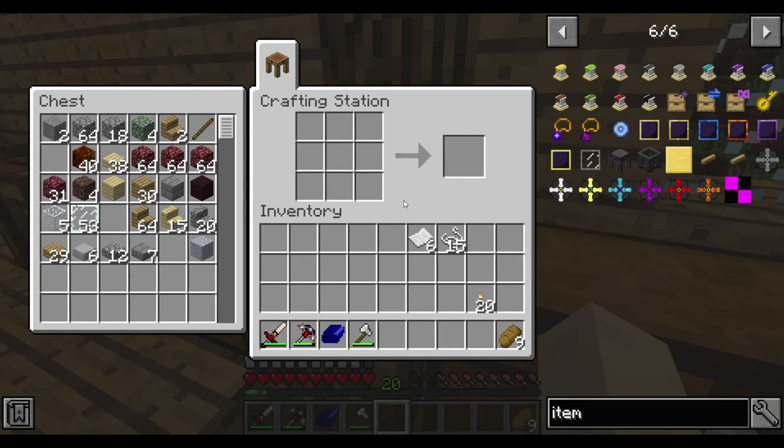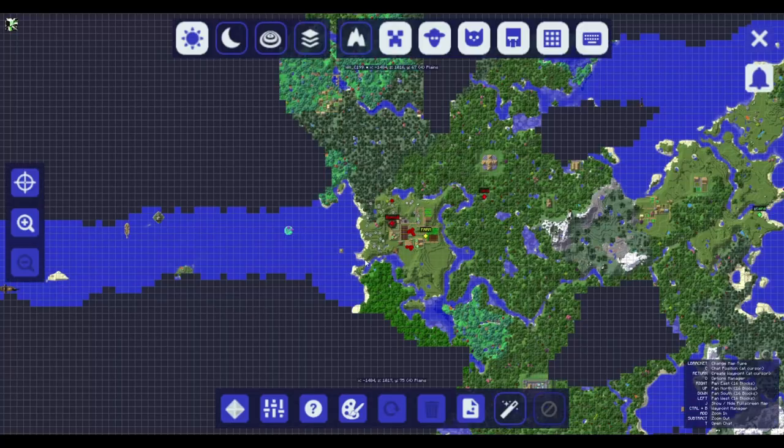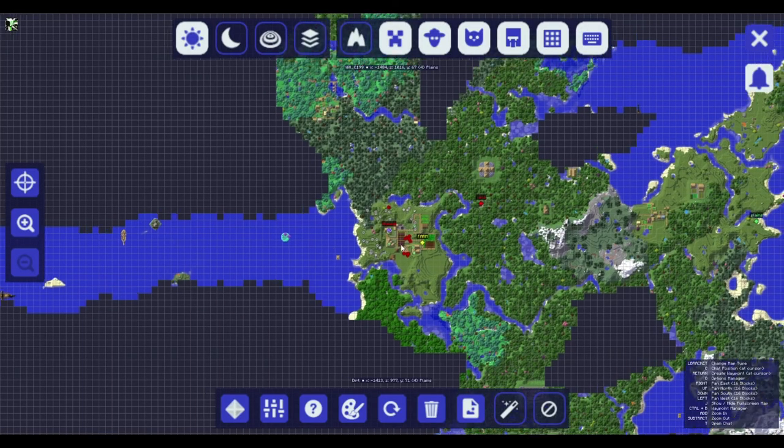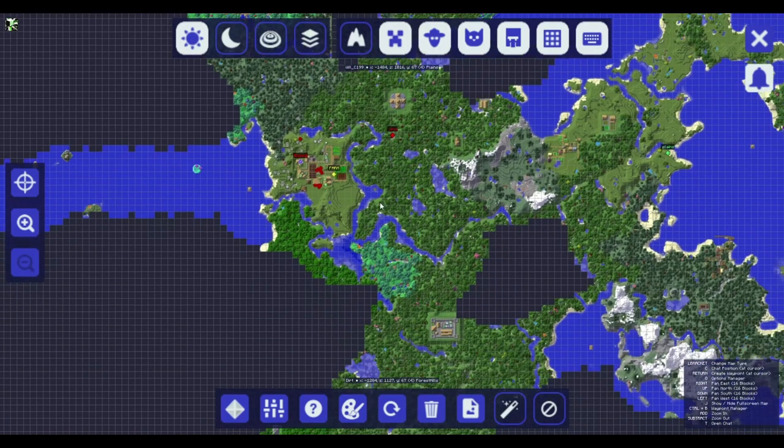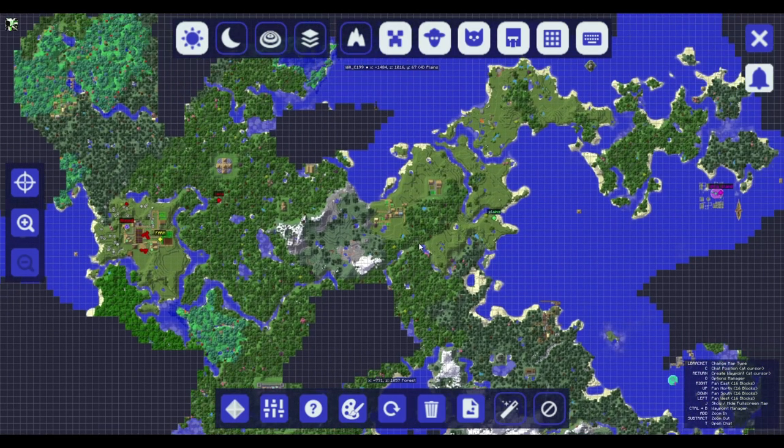I'll tell you what I'll do - we could go and find a village and raid their stuff. So where is the closest village here? There. Actually, we could. Yeah, we go to the plains. We can go around here and raid the village there. Okay, we'll do that, because that's closer and easier.